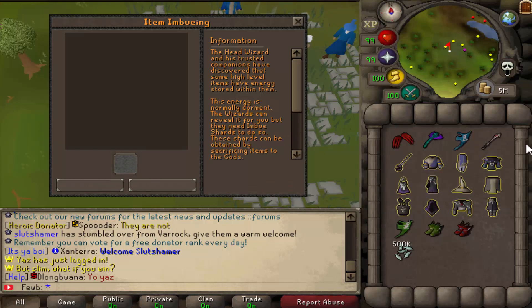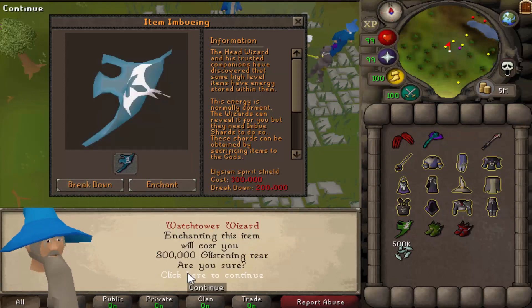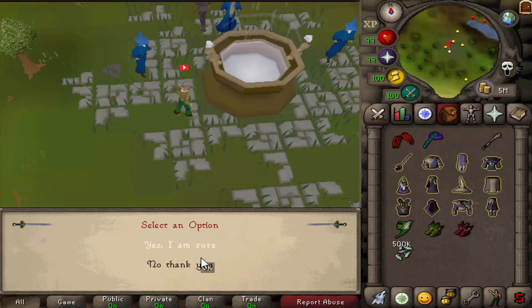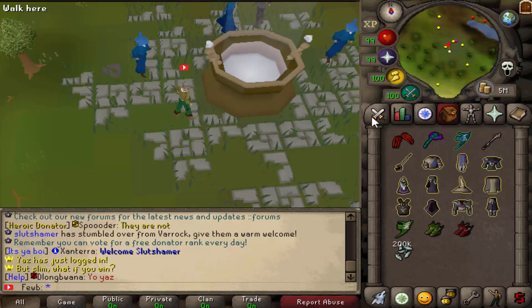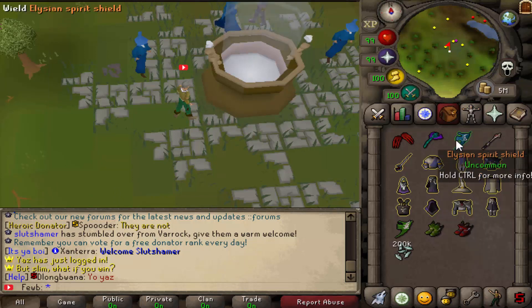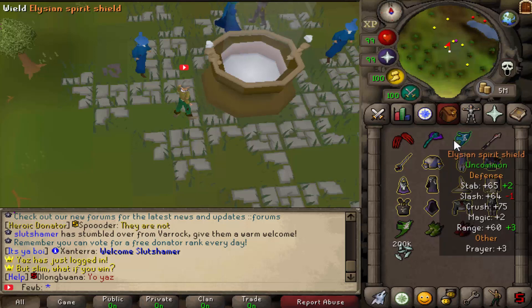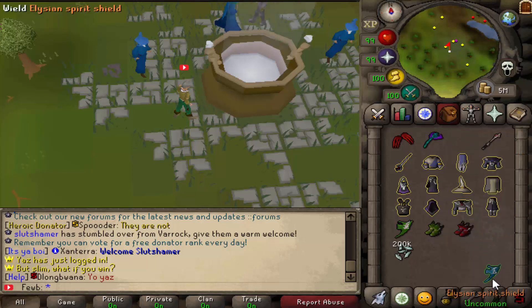Let's actually go ahead and enchant something. Let's start off by enchanting the Elysian — it costs 300k glistening tears. Yes I'm sure. Alright, good news — I have enchanted it. It looks like it enchanted into a better item. If you want to see the bonuses just hold control. We got plus 2 stab and plus 3 range. Let's keep going and enchant a few more items.